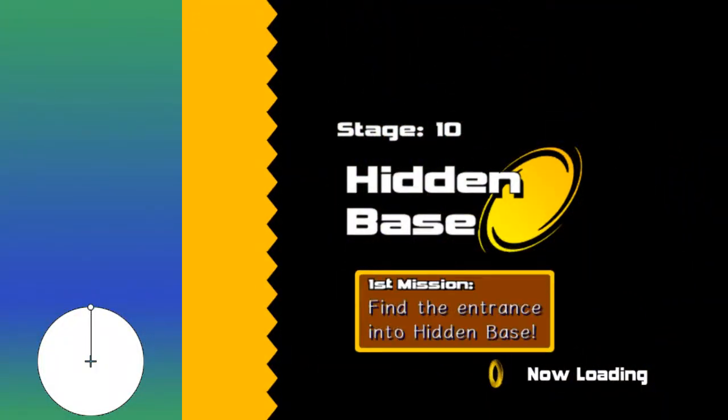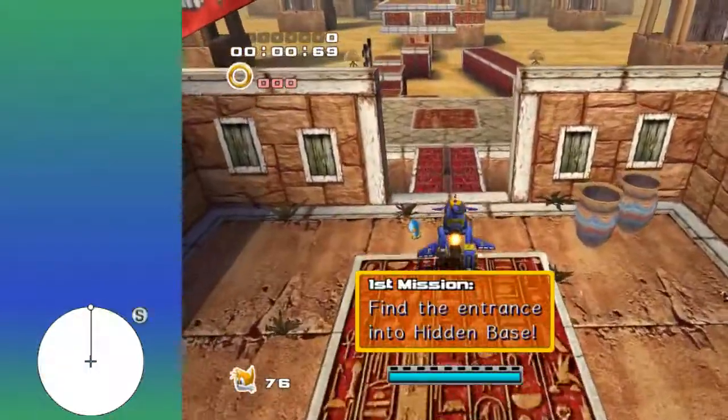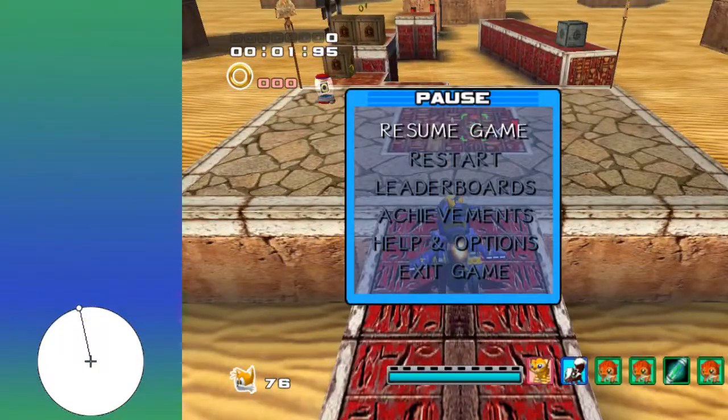This is going to be a beginner speedrunning tutorial for Hidden Base. First things first, you want to hold up when you enter the stage, kind of shoot in this direction while holding up.